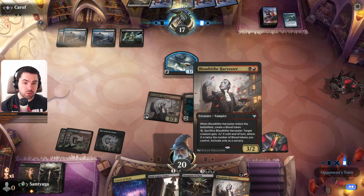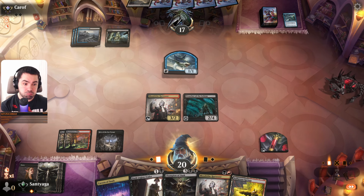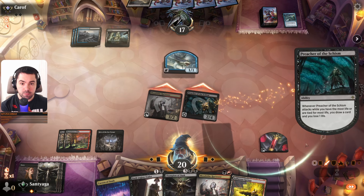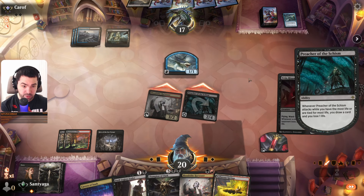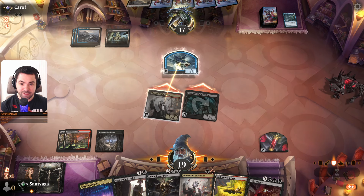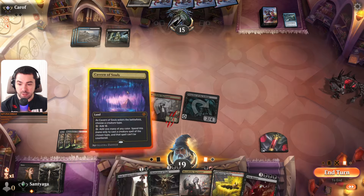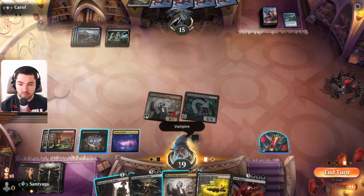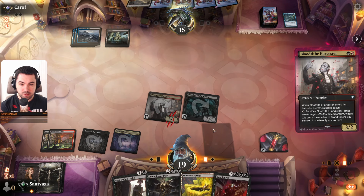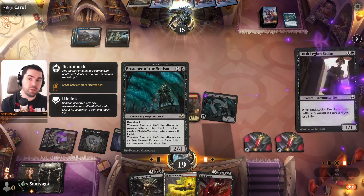Four, attack — it's odd, it's even. Let's go attack him, why not. There's no Emperor, so we can attack easily. Maybe Fatal Push and he will kill this one. Vampire — let's play these.